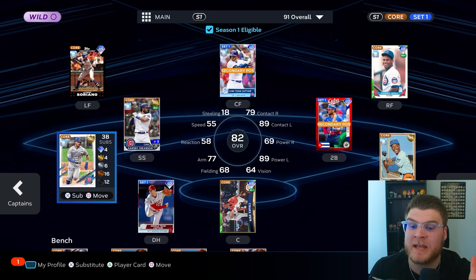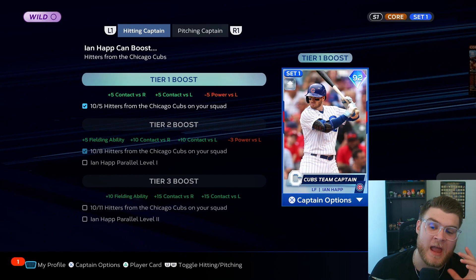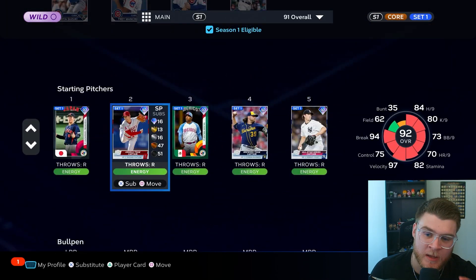On the bench we have Trey Mancini, Hozmer, and Patrick Wisdom — just to help get those extra cards boosted. You need at least 11 cards on your team to get boosts, so you will need people on your bench to get those boosters. If I had Ian Happ at parallel two, I could get the Tier 3 boost with just one more Cubs card, but I'd have to replace Shohei, Napoli, or Moncada — not doing that.